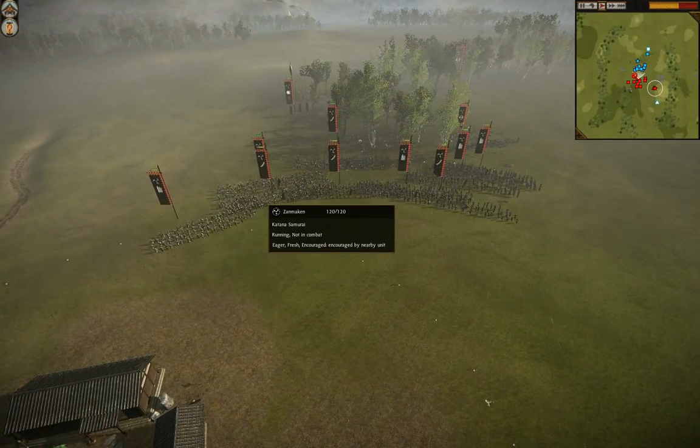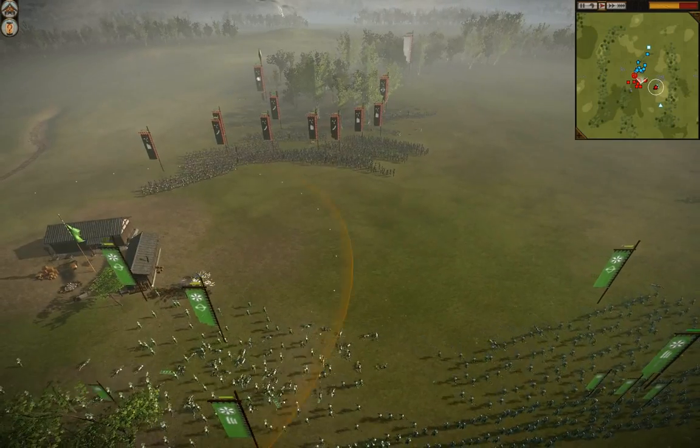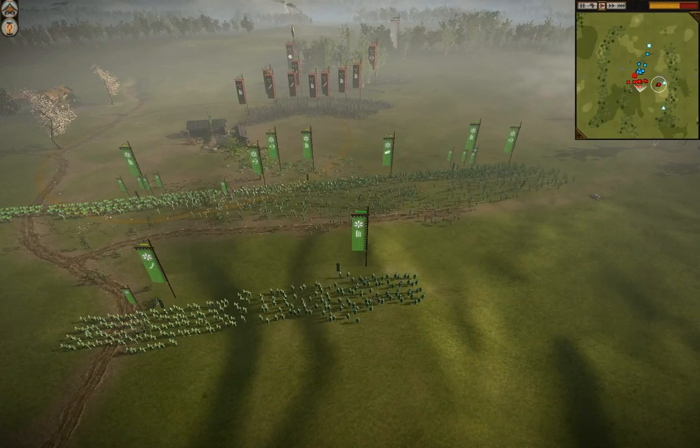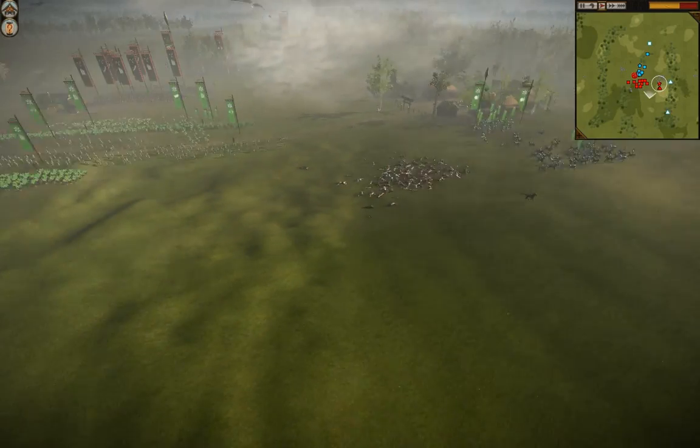Now the enemy just has to hope his katanas can win. The other guy has three katana samurai, so JH seems to have an infantry advantage at this point too. With the Naginata warrior monks, he'll have serious staying power and be able to hold down the infantry long enough for the Nodachis and the cavalry to flank.